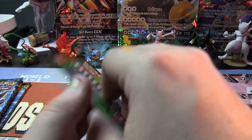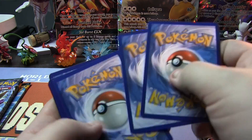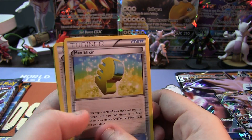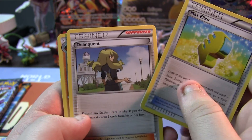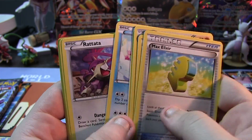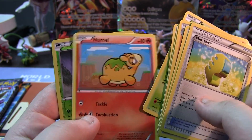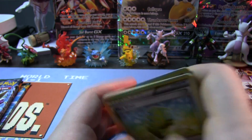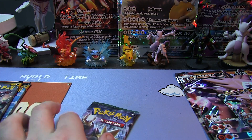Alright — 1, 2, 3 from the back of these guys; the last two are 4 from the back. Max Elixir, Delinquent, Gabite, Skrelp, Corsola, Raticate, Klinklang, Noibat. Klinklang is a Reverse Holo and a Camerupt. Nothing too crazy there.